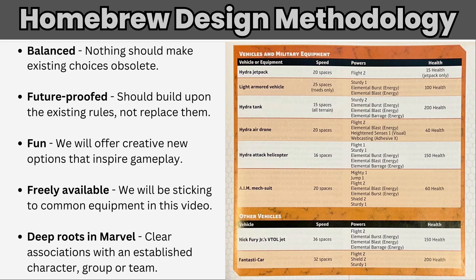For example, is the jetpack military equipment or a vehicle? How about the AIM mech suit? Both are assumed to be military equipment, but we're not really told what the difference is — they're all mixed together in the same chart with the same stats: speed, powers, and health. So it feels like we need to split up equipment the same way common weapons and iconic weapons are split. Let's keep that naming convention and say common equipment and military equipment are two types, and while military equipment can flat out grant powers, common equipment should fall a little short of that.